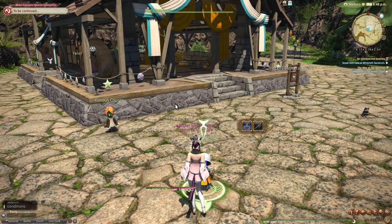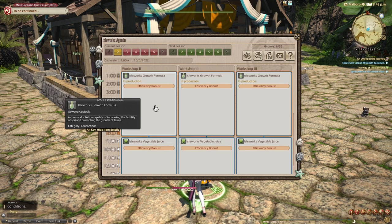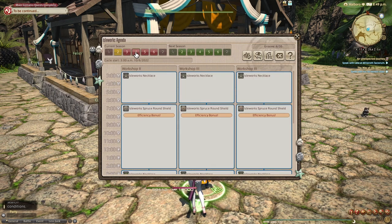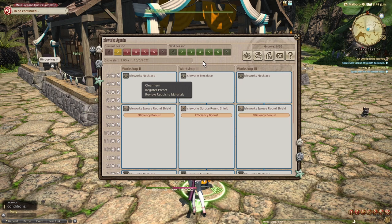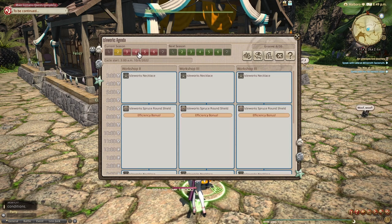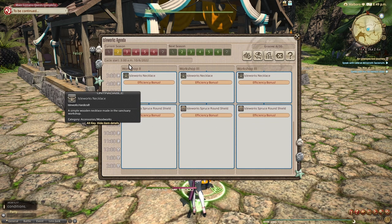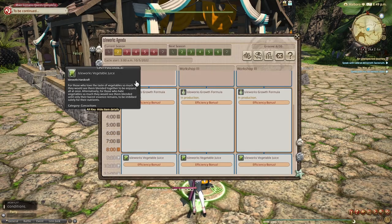Another quality of life thing I would like to see is being able to take your workshop agenda and switch around the days without having to delete everything. Let's say I make the agenda and on day one I have it all filled out, then I realize I don't have enough supplies for this but I will after my granary goes out for like two days. I wish you could take that agenda and swap its place with another one so you wouldn't have to delete the whole thing, because it's annoying.